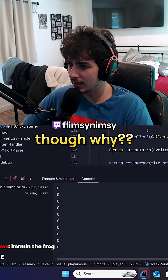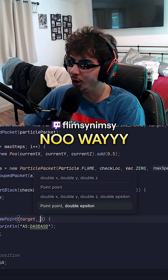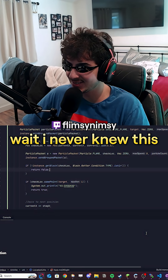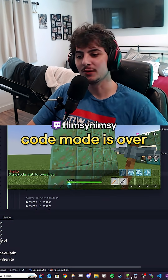It's still returning zero though. Why? Why isn't same point firing? You know same point has an option epsilon? No way. Wait, I never knew this. Oh my God. It returned 25, it works. Code mode is over. We fixed it.